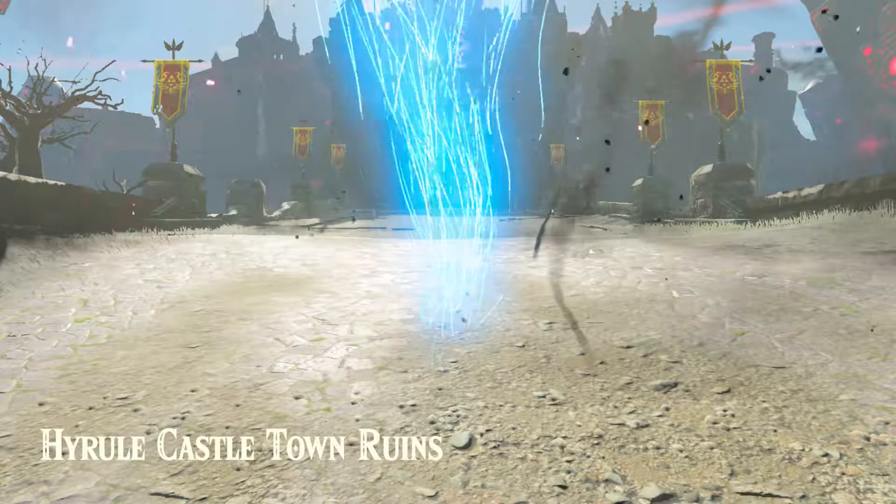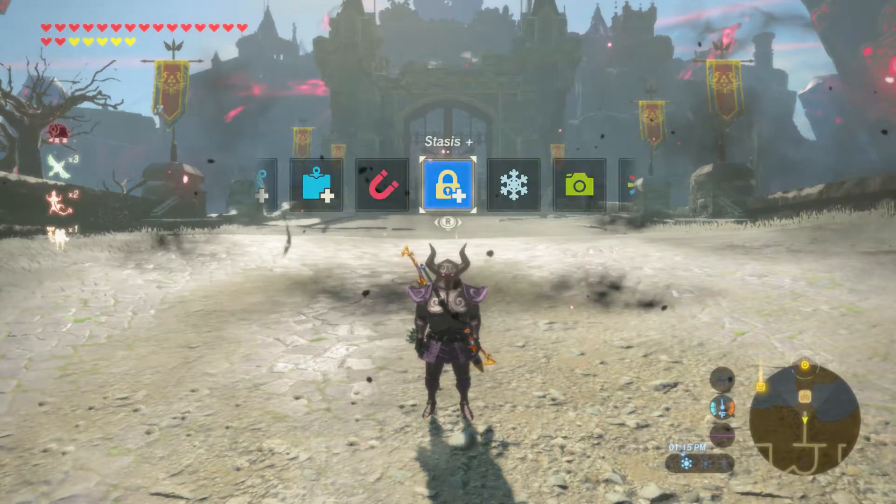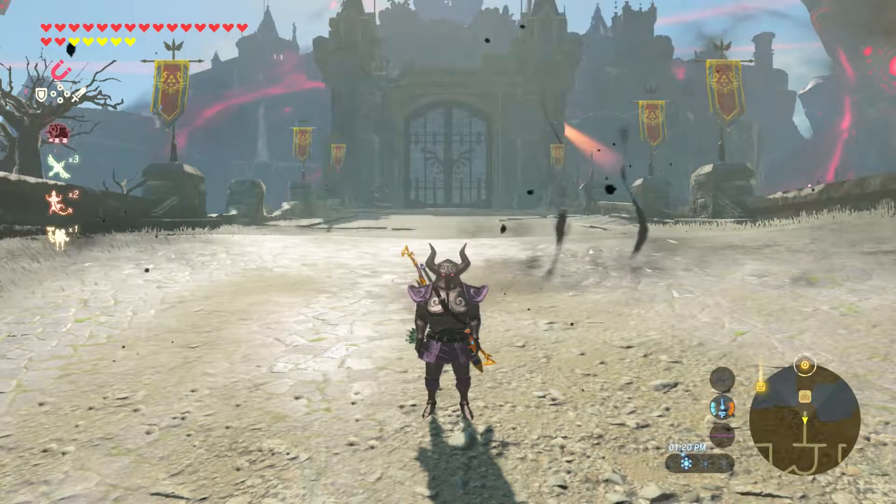Hey, what's going on everyone? Mike Krivak here, bringing you another episode of Zelda Breath of the Wild. Today we are going to get the Hylian Shield.